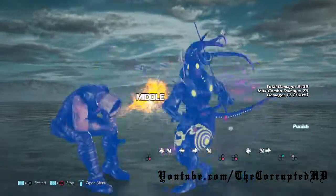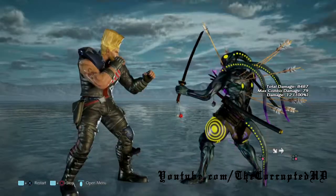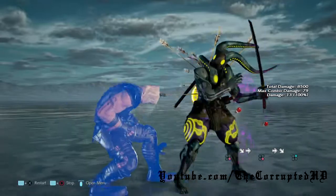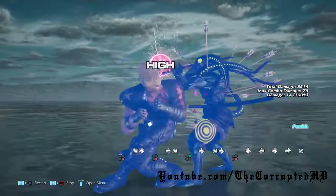Next we have 2-4 that you can punish by ducking and then getting a while rising 2-1 combo. Next we have 2 down 3, the same as Yoshimitsu's — you can probably only get a while rising 4 or a low parry off of this one as well.